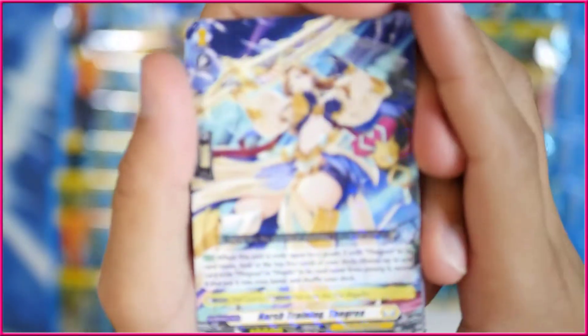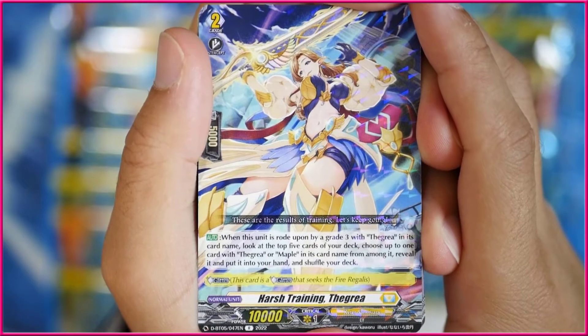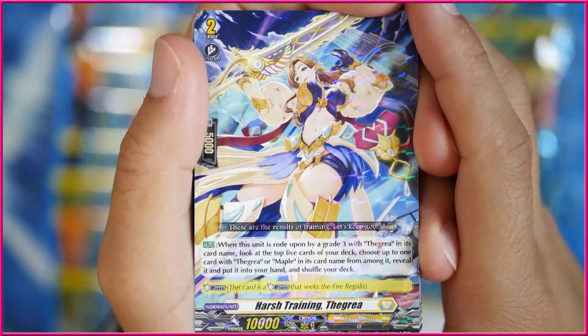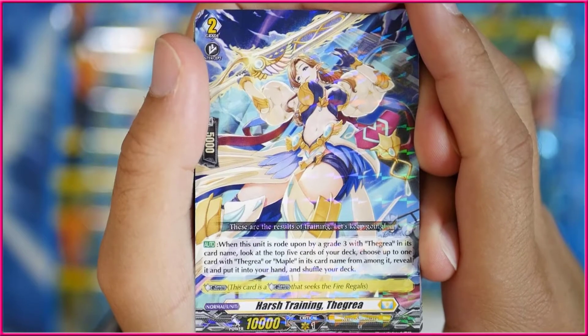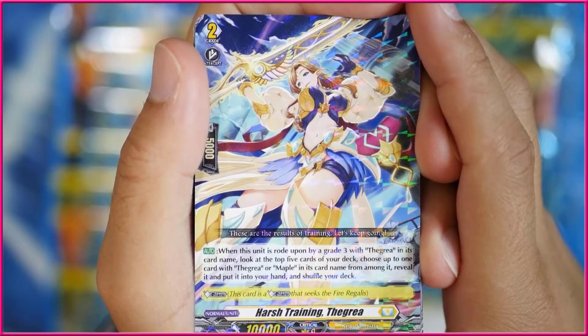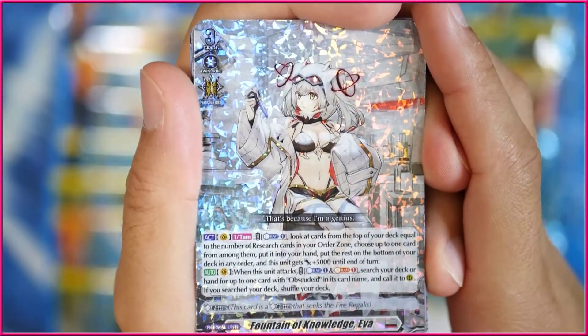We're actually going to get ourselves Harsh Training Thegra, which is really cool. When this unit is rode upon by a grade 3 with Thegra in its card name — it could be either the Dark or the Light one — look at the top five cards of your deck, choose up to one card with Thegra or Maple in its card name, reveal it, add it to your hand, and shuffle your deck. Maple being the card that is the donation support for Thegra.